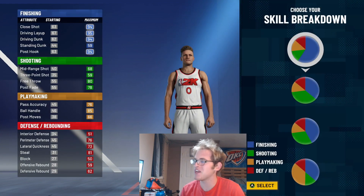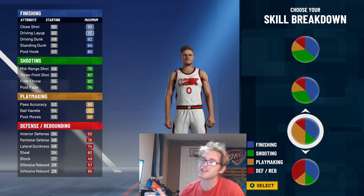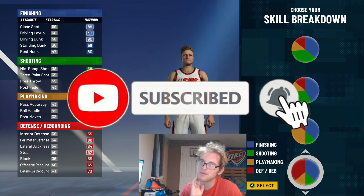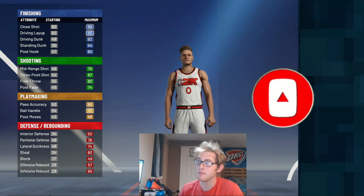Now for the skill breakdown for Russ, I feel like slashing and playmaking is the one I'm going to go with. I feel like there really isn't another option — this is the best one for him. You could maybe go slashing and defense, but I feel like you need the playmaking for him. So that's why I'm going to go slashing and playmaking.